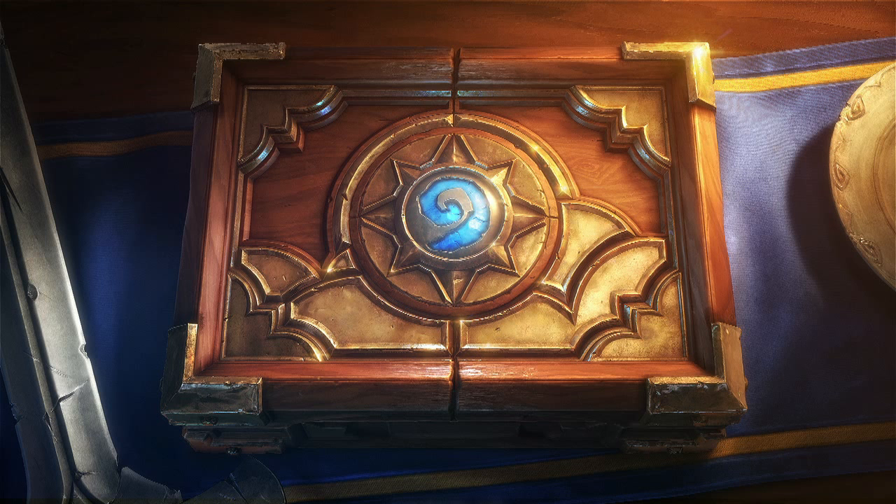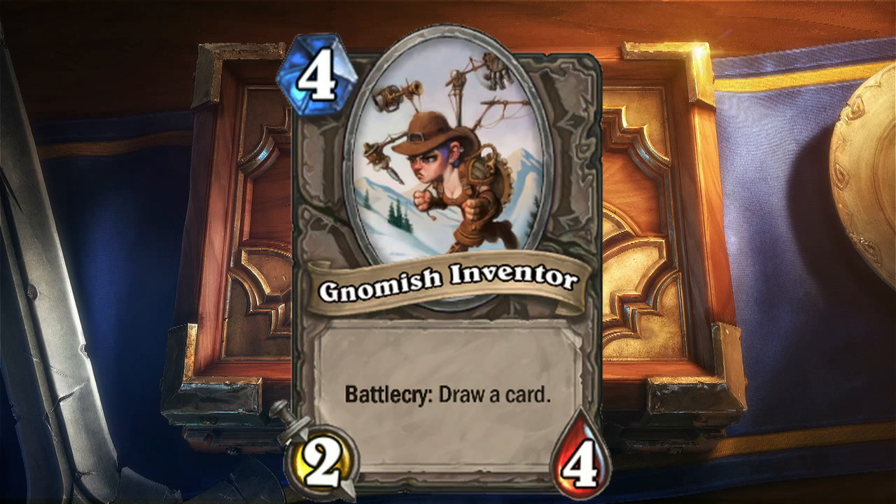Moving on to number 7, which is the Gnomish Inventor. The Gnomish Inventor is a very simple card — you actually see him in some top-tier decks at the moment, where he is just played for a draw on turn 4. You slap him down, you draw a card, you have a little card advantage, and he's also a 2-4. There are a lot of things that can deal 4 damage to a creature on turn 4, but he's not terrible either — he's gonna trade into something. And drawing that card is very useful. It's much better than the Novice Engineer, which is 2 mana 1-1, and you draw a card that's too early and too weak. So if you need draw, Gnomish Inventor right there.